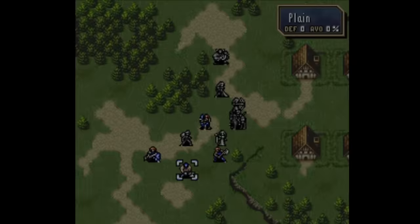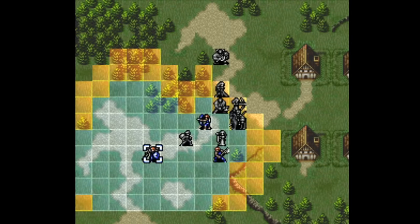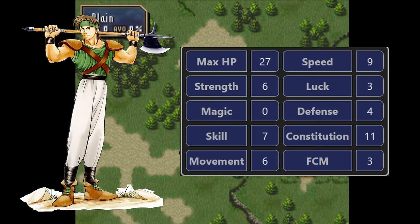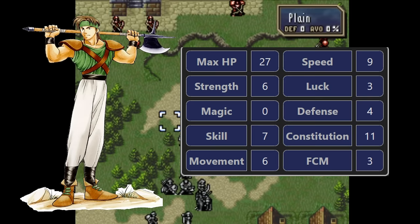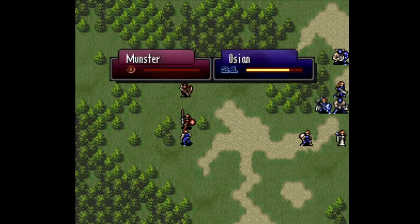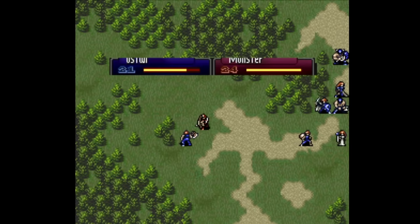Thracia is our first game with axe users I'm actually excited about — namely Dagdar, an early pre-promoted warrior with fantastic stats who can dominate combat with axes for most of the game. We also have Ossian, who has a follow-up critical modifier of 3 and Wrath, so he crits a lot. His big claim to fame is his PRF weapon from chapter 1, the Voge — a 1-2 range axe with good accuracy, decent might, lightweight, and 30 crit. It basically works like a ranged killer axe, giving Ossian excellent 1-2 range combat until it breaks, which is a while because it has 60 uses.